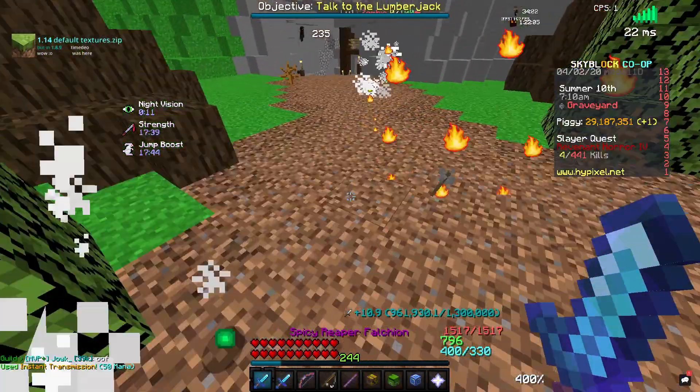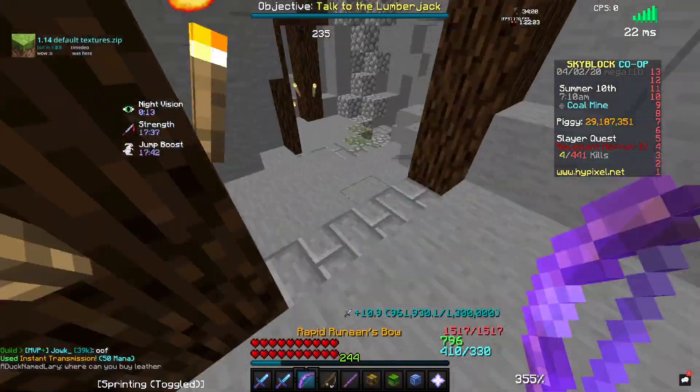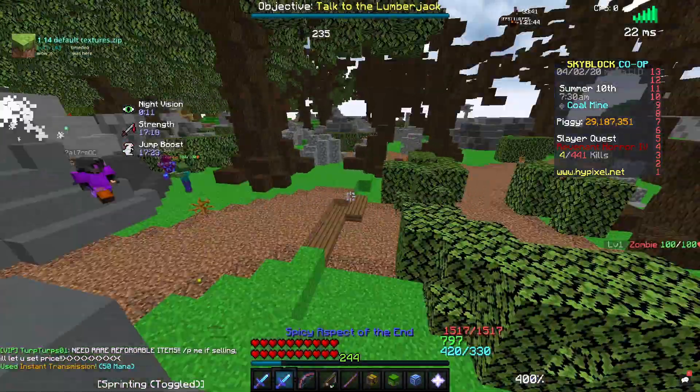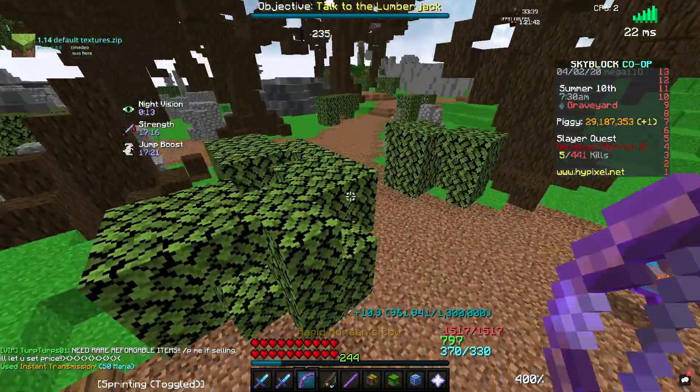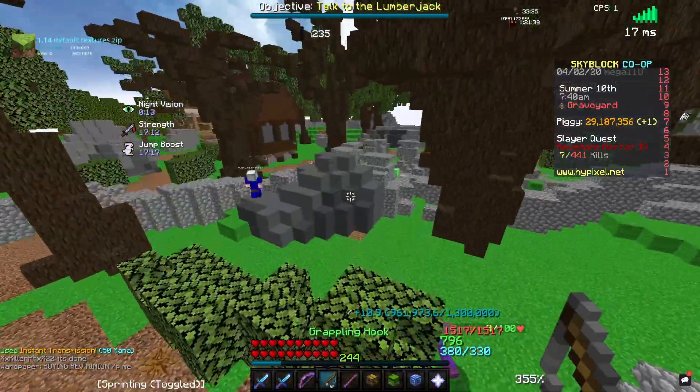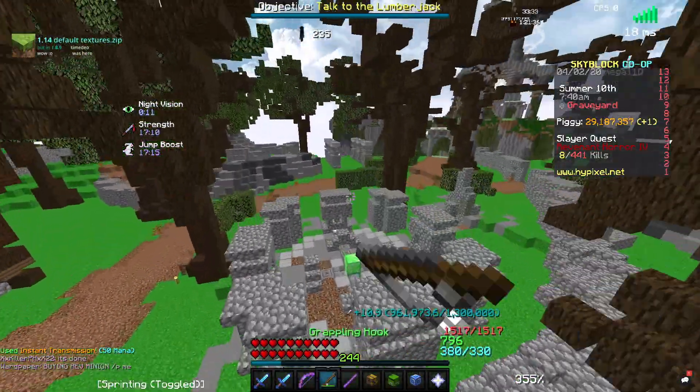I was trying to get Wolf Seven, basically, just chilling, and then my friend comes in and says, 'Yo, I found a glitch hub.' He was like, 'I found a glitch hub — the Bazaar is glitched and you can basically copy any item from it.'